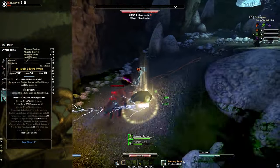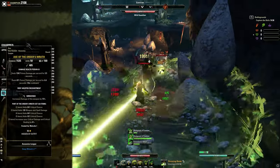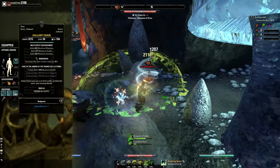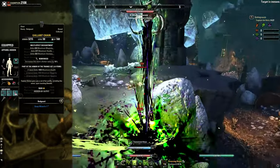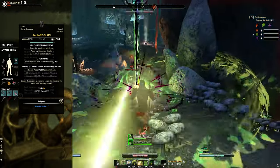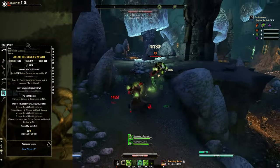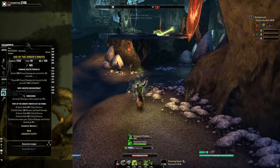The gear for this build is: back bar five pieces of Rallying Cry, front bar five pieces of All the Swath, monster set two pieces of Balorg, and the mythic Death Stealer's Feet with a Trainee chest - Gallant Chain. This is a classic build that can be run on other classes as well, mostly focusing on the use of the Arcanist's own toolkit.